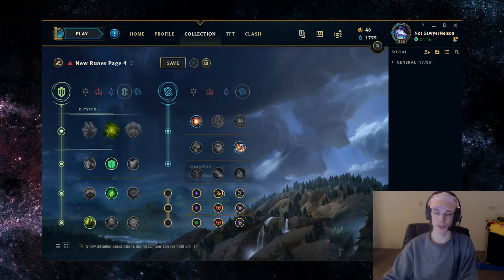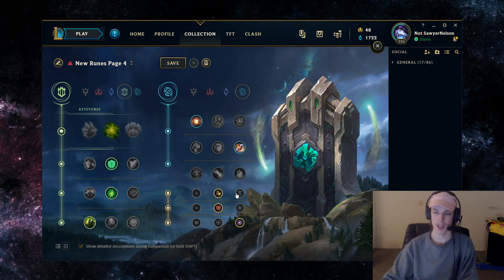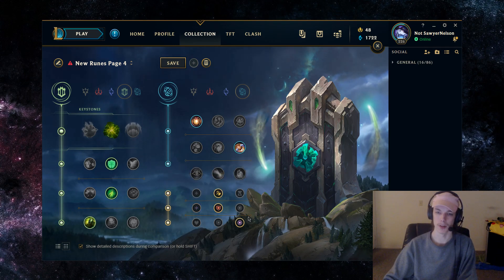For Adaptive Runes, it's going to be Attack Speed, Armor, Magic Resist. This is pretty standard for most tank supports. He doesn't need the CDR, and you also don't need the double Adaptive Force as the AP offered doesn't matter — it's not going to make or break a fight. Attack Speed helps you with trades in lane, clearing wards, pushing the lane, hitting towers, and hitting objectives. It has way more use as a support versus the little bit more AP you'd get from both Adaptive Force shards.